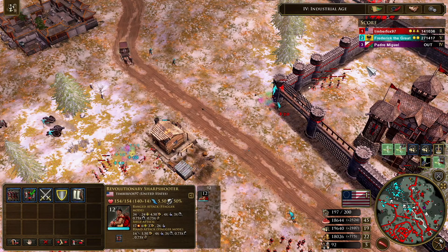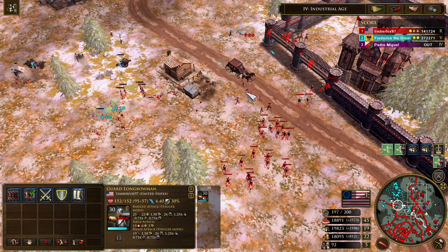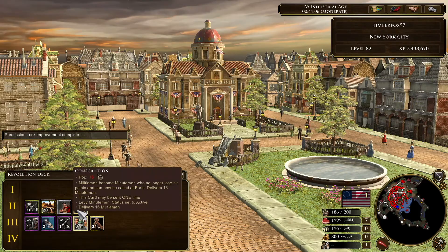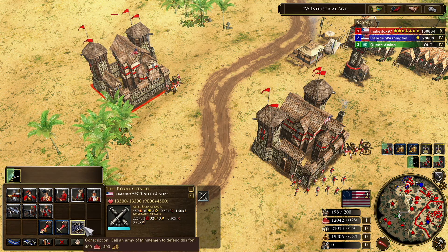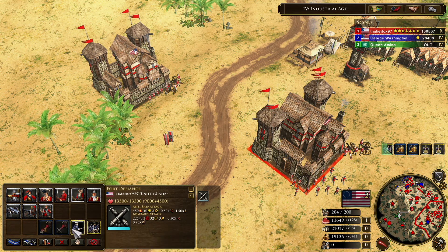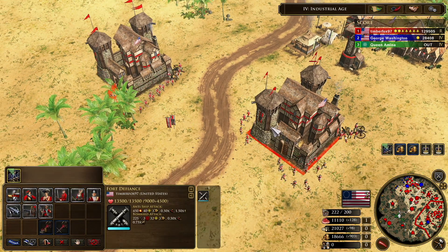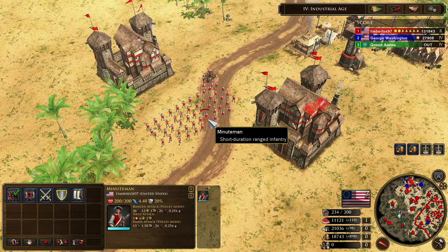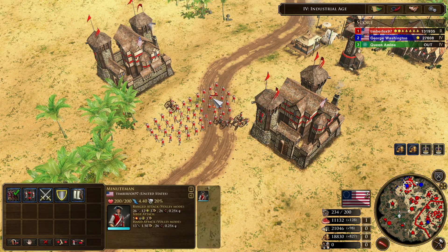Sharpshooters are long-range skirmishers, rather than being hybrid units like your Revolutionaries, and they can be used to support your longbowmen or any minutemen you call in. Your next card gives you 16 minutemen and ensures that they don't lose health. Additionally, it lets you call in more minutemen from forts — this ability is affected by the Conscription home city card, and if you send that, it lets you build even more minutemen from your forts. They act just like the minutemen you call in from town centers, but now they won't lose any health, and you can rapidly build up a very large army of minutemen to give you an army of skirmishers.